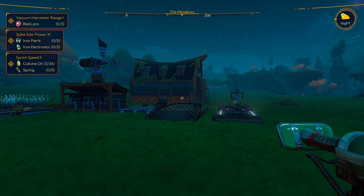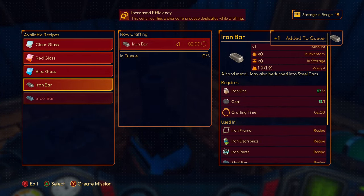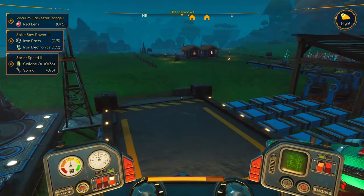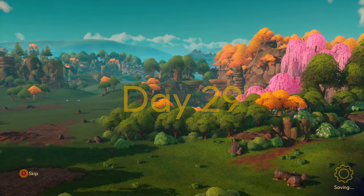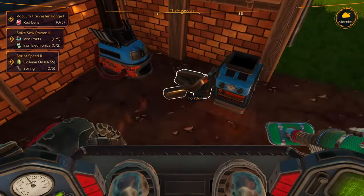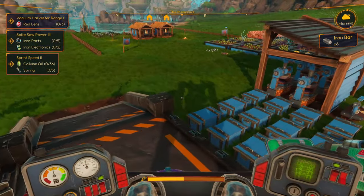Starting off, if you sleep it's going to automatically cook anything that you have in some of your crafting stations. For example, if you come to the furnace you're going to see iron bars, and if I start producing six of them that's going to take a total of 12 minutes. But if we come over to the cabin and sleep, we go back into the barn and all of the iron bars will have finished producing. So if there's anything you want to craft as it's reaching nighttime, stick it all in the furnace and then go to sleep because it will automatically produce when you wake up the next day.